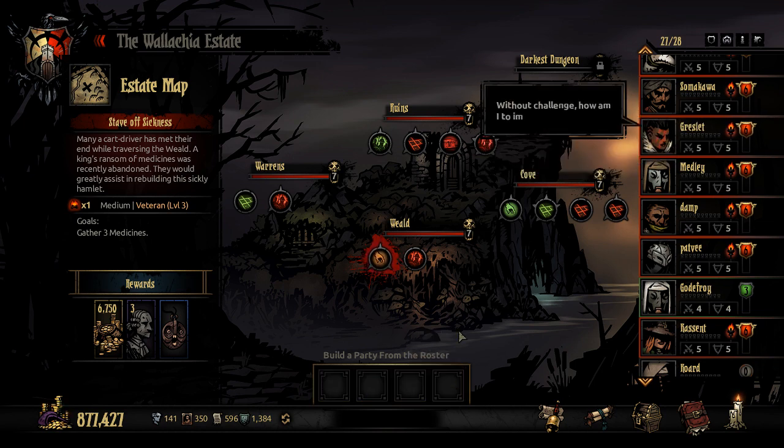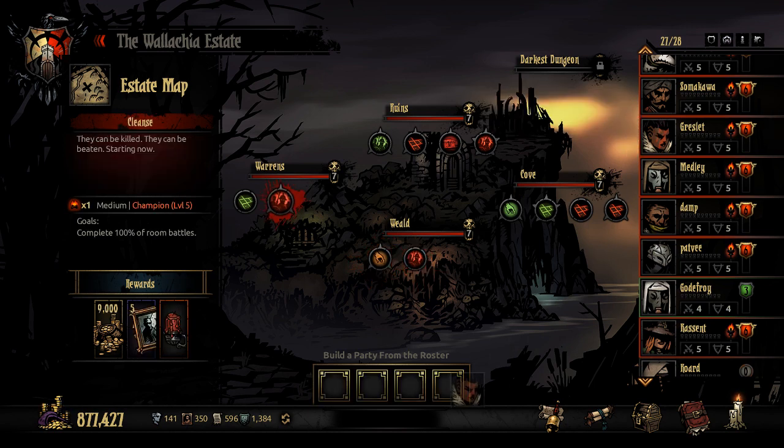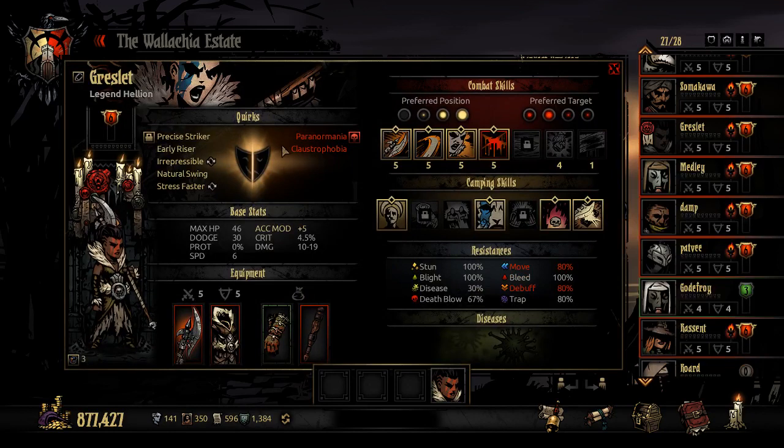In the first slot, we're going to bring the Hellion, and I'll explain why I favor her in slot one. She can attack all four rows, which is extremely valuable and makes running dungeons much easier when you have people who can attack every single row, or at least the back three. Because almost everybody can attack the front two, so if you bring somebody and select combat skills that only hit the back three rows, you're probably going to be perfectly fine.